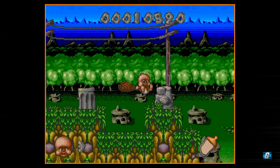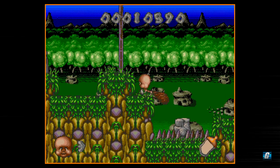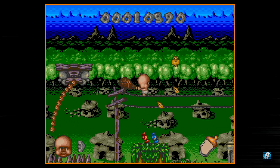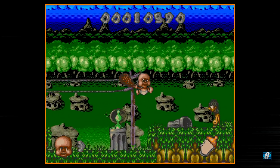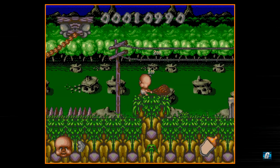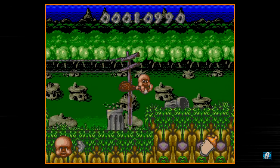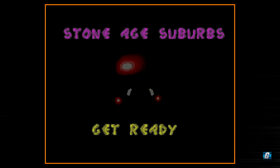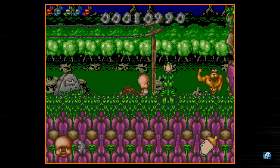You do have these rocks here — you can actually attack them and move them around, use them as platforms. So there is a little bit of the Chuck Rock aspect where you utilize rocks as platforms and stuff like that. It's not used as much as it is in Chuck Rock 1, but it is here.